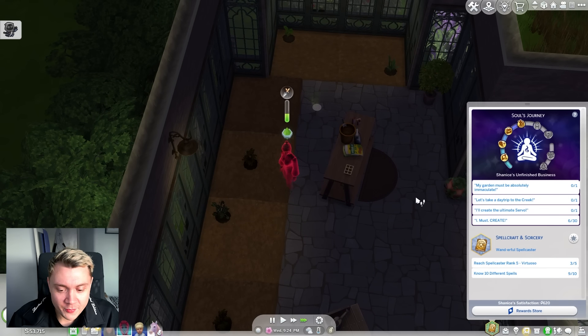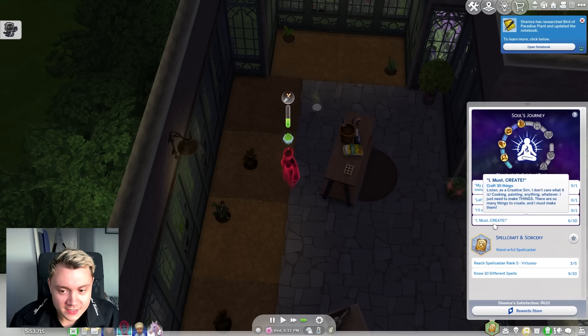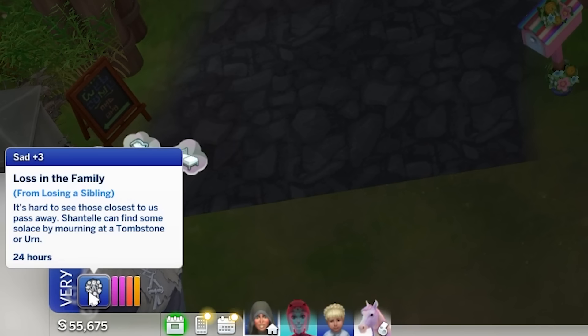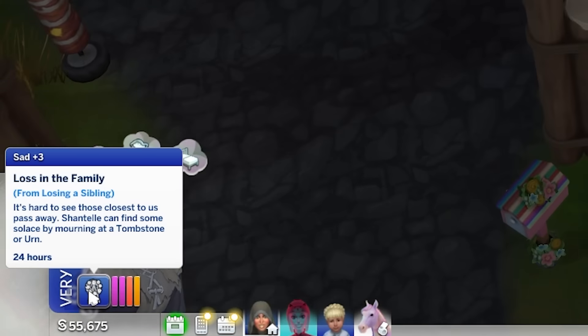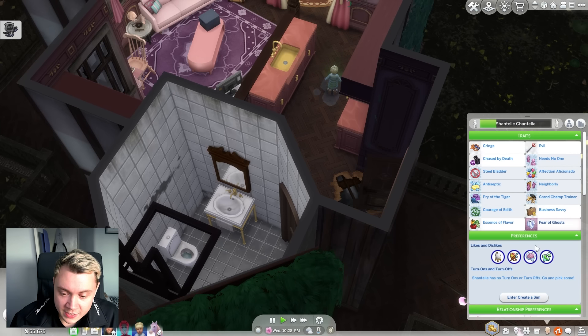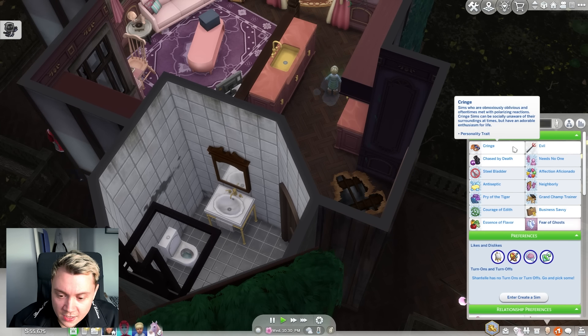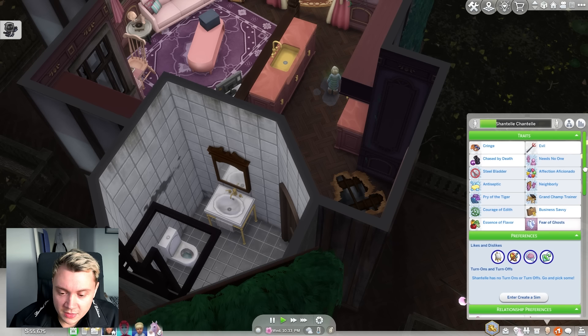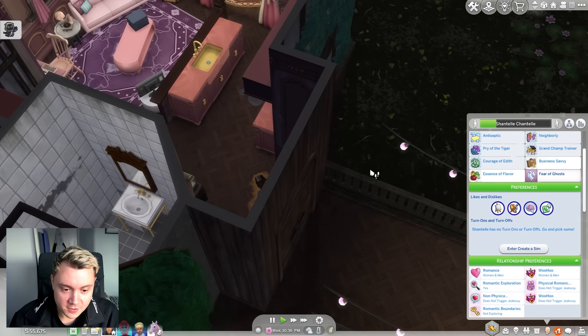Once we've done that, we are going to scrap the other bucket list goals because they're shit and just choose a brand new one. Chantelle is very sad from losing a sibling. I don't know why she's sad — I thought she'd be glad Shanice is gone. Has she got a grief type? Because normally they have a grief type. When I did my review of the pack, it came up with a type of grief that they experience. Seems Chantelle doesn't have one — she's not experiencing grief, apparently.